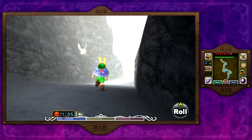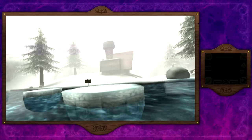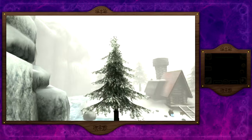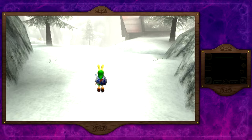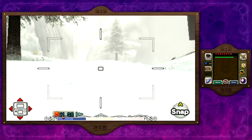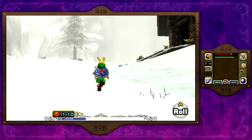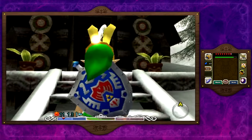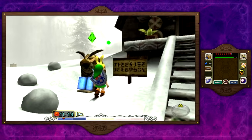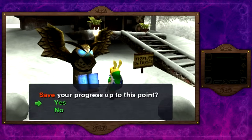Check this out — this is Mountain Village! They changed the location of the owl statue. Instead of it being near Snowhead's entrance, which is right over there, it's actually right by this house — and this house is super important, but not right now. Ignore it while everything is frozen over and snowing; this place is completely useless right now, and I'm going to show you why.